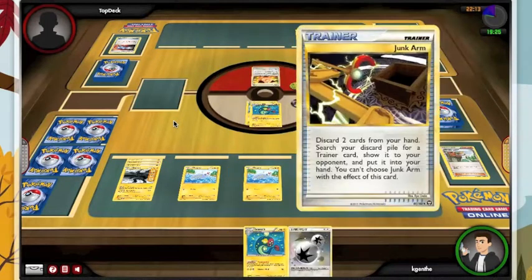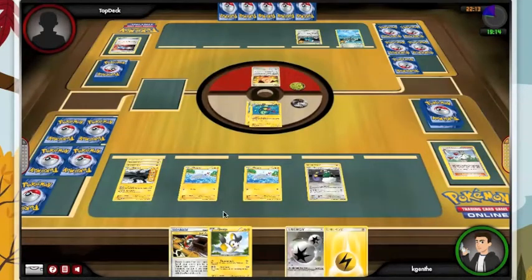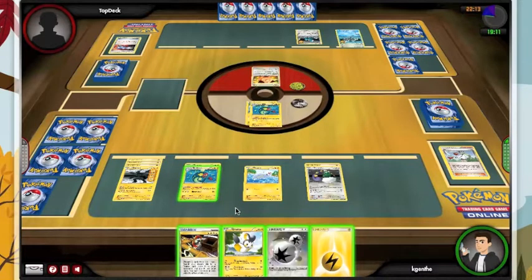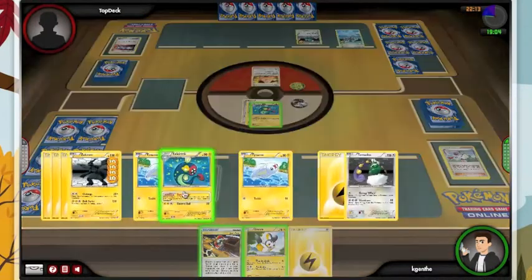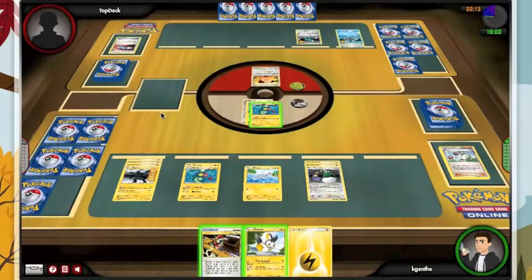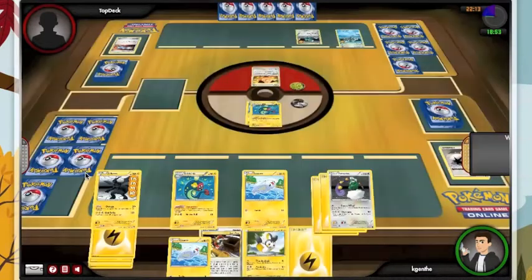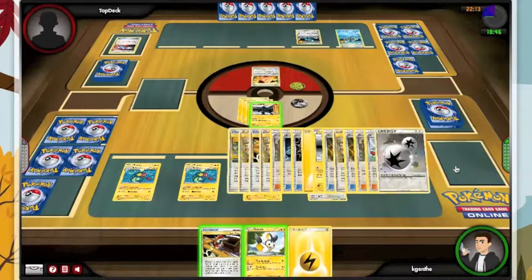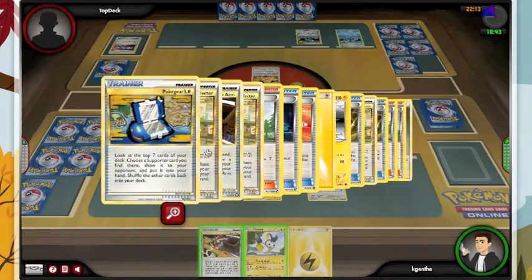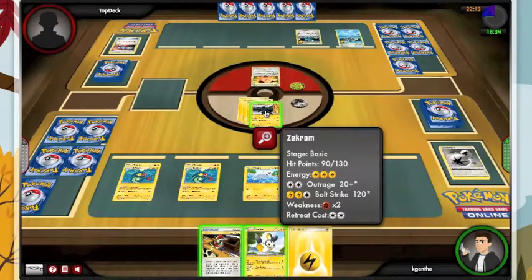I just undid his N. Didn't get the Switch but I got the Double Colorless, which is almost as good. So what we're going to be able to do is in fact retreat him this turn. I think we are just going to Outrage — I think that's all we can do. Do I have a Switch? I did not use it yet — we run two Switches, and we've already seen one of them.